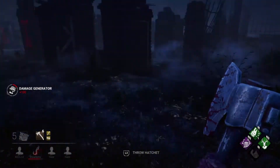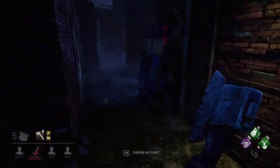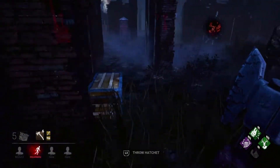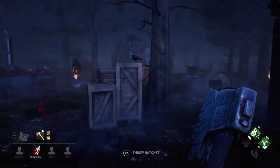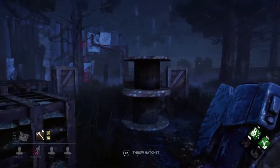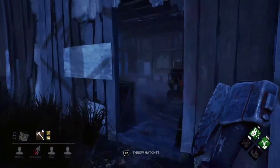I just need to keep kicking generators, because doing a hatchet-only challenge means downing survivors takes much longer. You want to slow down generator repairs as much as possible - that's why I'm using Hag's Lullaby and Ruin. Oh, they got my Ruin - for goodness sake.